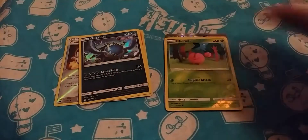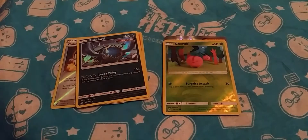Rats. Drifblim. Dunsparce. And oh! Weavile. Shelby. Well, there's one for me finally. I got a Gogoat, Gogoat, a Garbodor, and an Exeggcute. I seem to get a lot of Exeggcute in these openings.